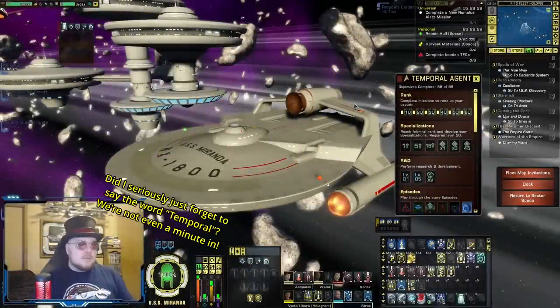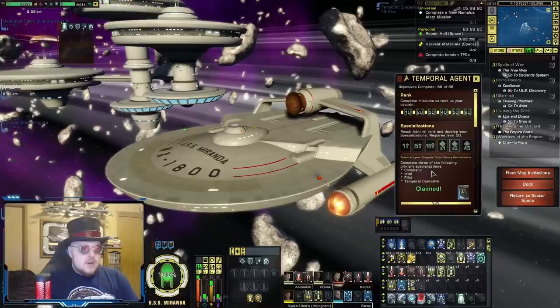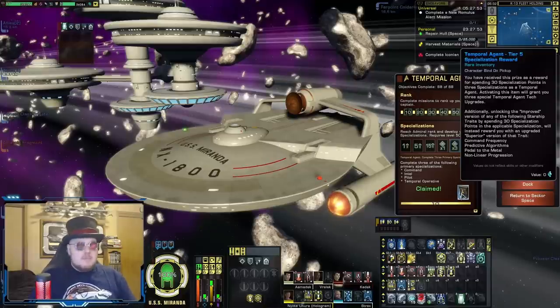We'll start with the Temporal Recruitment event because as of this recording this one's coming up next. One of the first rewards I would focus on is getting to the Specializations reward. This requires you to max out the Command, Intel, Pilot, and Temporal Operative specializations. Doing so will grant you the superior versions of the Starship Traits from those specializations: Command Frequency, Predictive Algorithms, Pedal to the Metal, and Non-Linear Progression. Unlocking this reward upgrades all four of those traits to their superior versions, making them more effective.